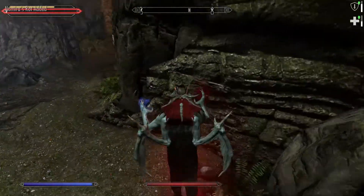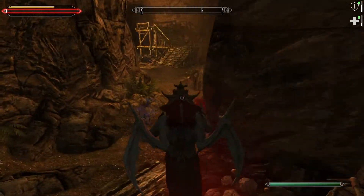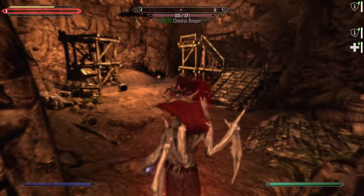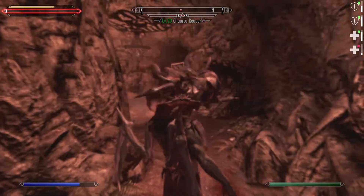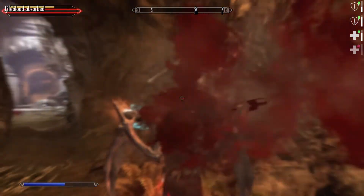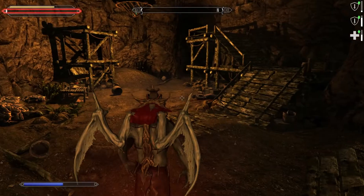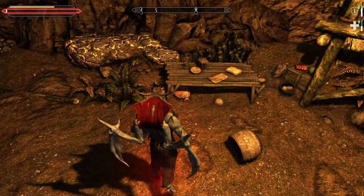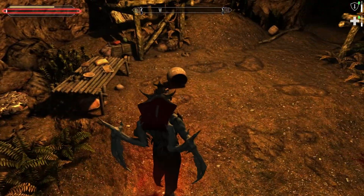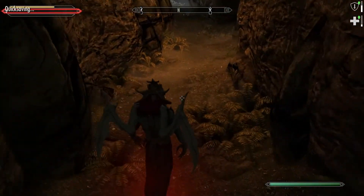I think this is where we're running into Falmer. More Corundum, I guess. That's not a Falmer, that's a Chaurus. That's their pet. I wonder if I could... Ha! I grabbed it and blew it up. That's cool. More dead researchers. Moonstone ore. That's not Corundum, still not too useful to me. I've moved beyond the need for Moonstone.